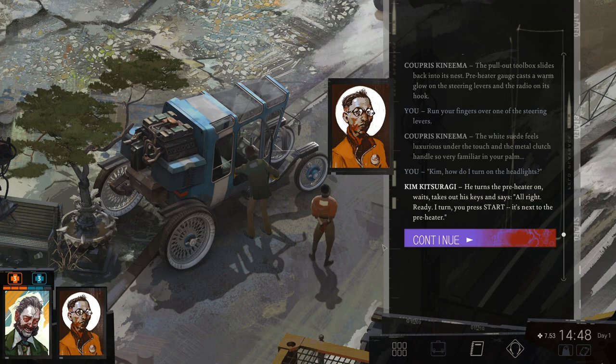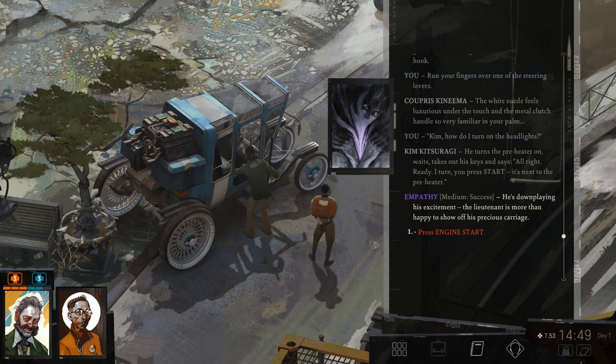Kim, how do I turn on the headlights? 'Ready? I turn, you press start. It's next to the pre-heater.' He turns the pre-heater on, waits, takes out his keys. He's downplaying his excitement. The lieutenant is more than happy to show off his precious carriage.